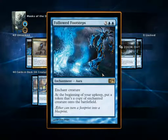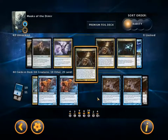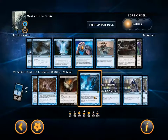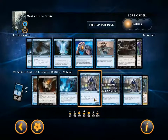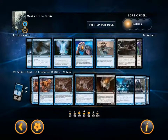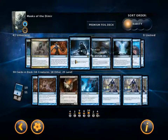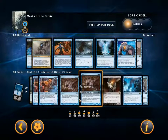Followed Footsteps — actually, I'm going to put it in over Lobotomy. I think Lobotomy is a little bit of a magical Christmas land card, whereas Followed Footsteps, if I put it on an Archaeomancer, an Evil Twin, or a Vidalcan Dismissor — that's obviously the magical Christmas land — it means I can get a copy of everything my opponent does. At the beginning of your upkeep, keep putting a token that's a copy of the enchanted creature on the battlefield. It's really good in this matchup. Stolen Identity — put a token onto the battlefield that's a copy of target artifact or creature — I really don't want to be putting so much at the six-mana top end, but I'm playing 25 land.